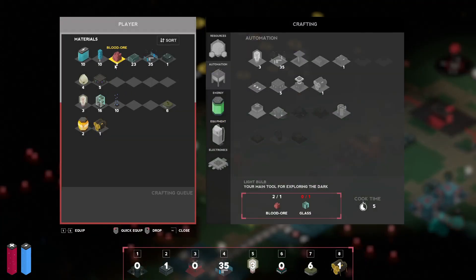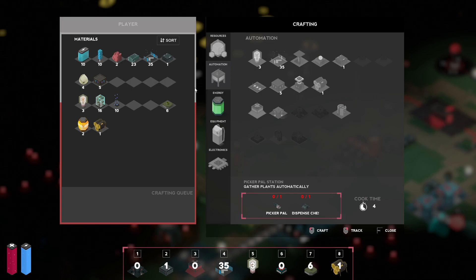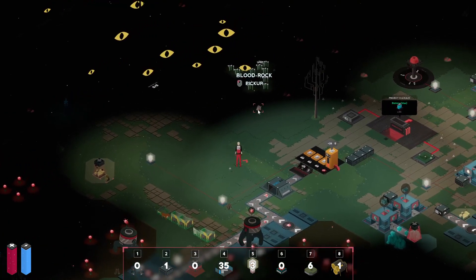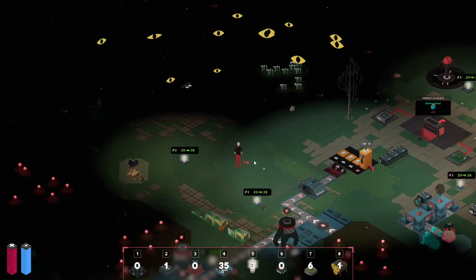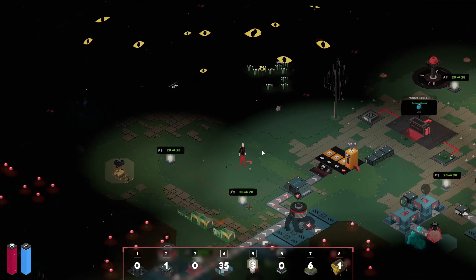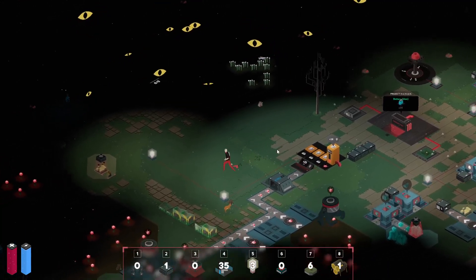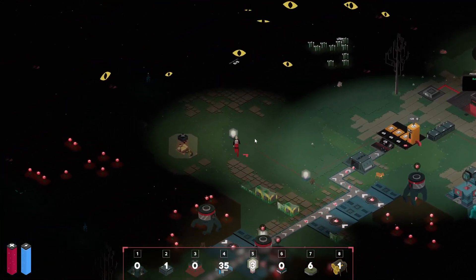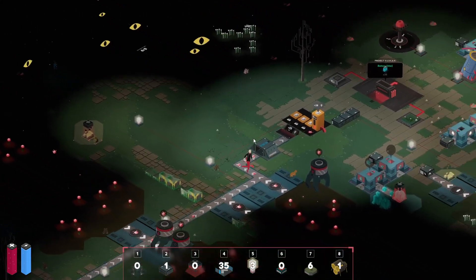Not too sure if five will be able to keep up. I forgot — we need a water pump, because we need bog water — blood water — to water these plants. We need to find a spot that has red water, or blood water.